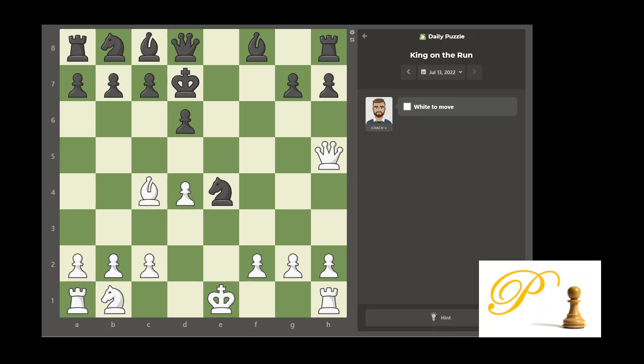Hello chess friends, this is Kochen D. Today is July 13, 2022. Today's topic: kings on the run. White already sacrificed a knight and a bishop, got rid of two pawns, and forced a king move. Now we have to keep chasing the king, because we only have two active pieces — the bishop and the queen. We need to chase the king and make sure he gets killed. If he survives, black will be up material and we will lose.